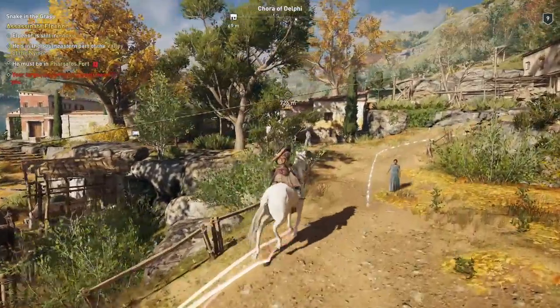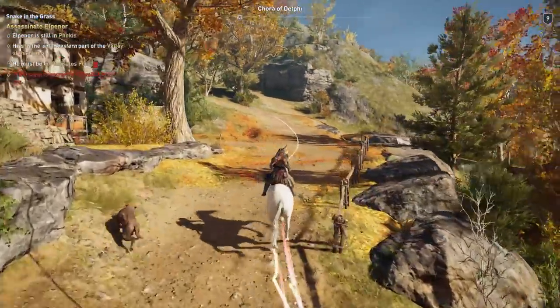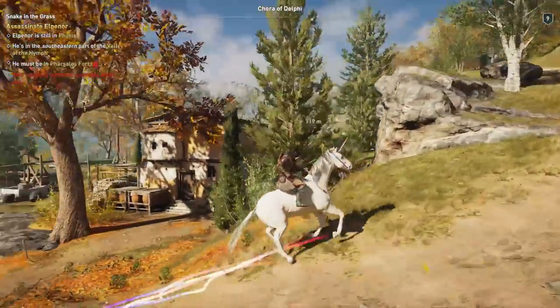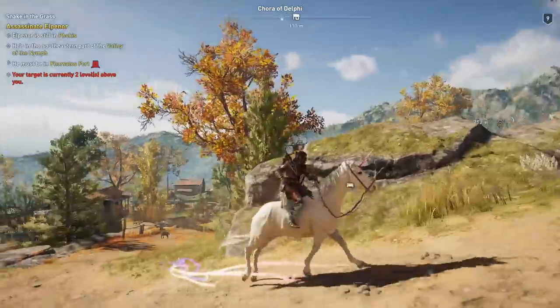It's very pricey, coming in at 8000 drachma, but I mean come on — it's a unicorn. As you can see as you trot along, little rainbow trails come from the unicorn's hooves, which really hammers home the game's historical accuracy in my opinion.